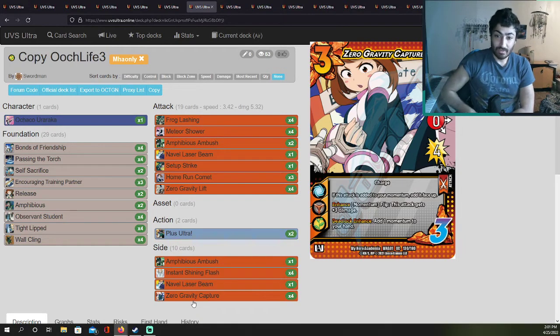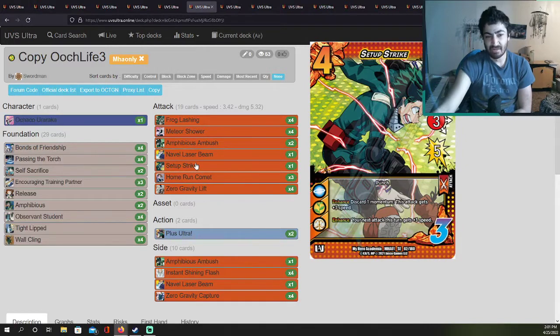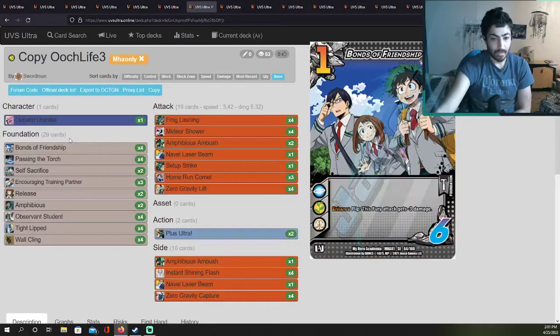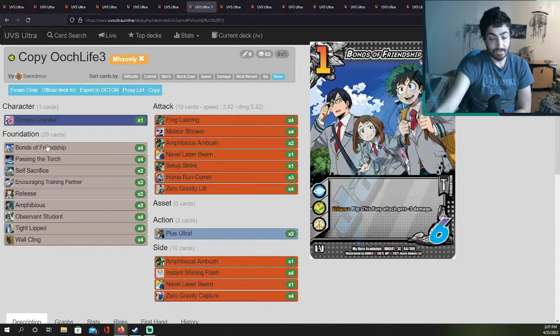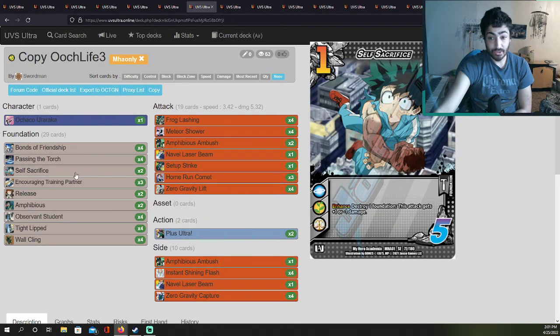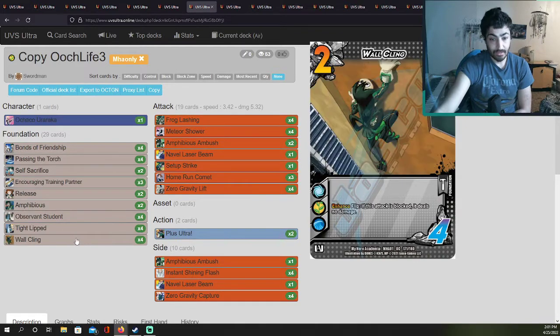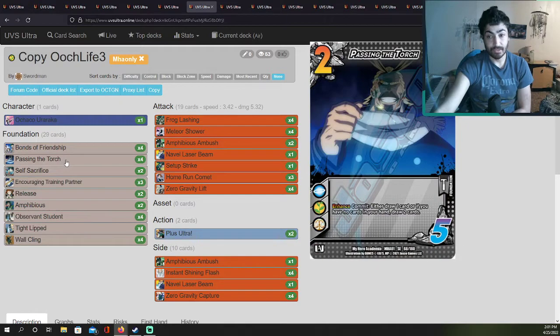Zero Gravity Capture is nice to add to momentum, though it's not going to hit very easily unless you're using Setup Strike before it — but you can give speed to your attack with Uraraka too, so not that bad. The side deck includes Bonds of Friendship, Passing the Torch, Self-Sacrifice, Release, Tight-Lipped, and Absurd — not bad cards. I would run Life just for Passing the Torch alone.